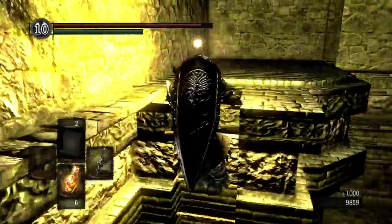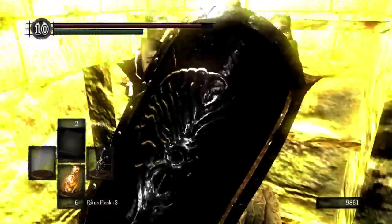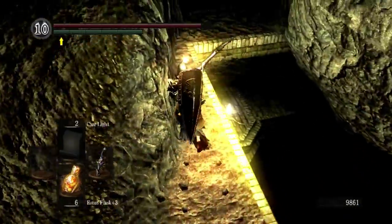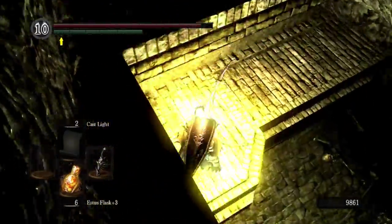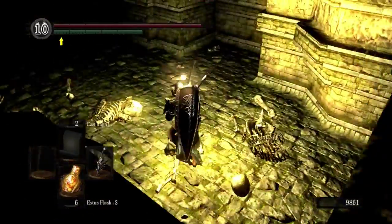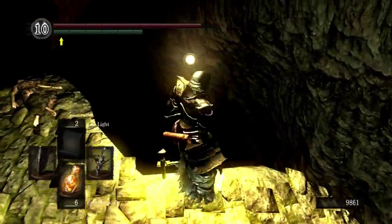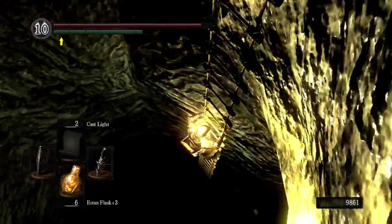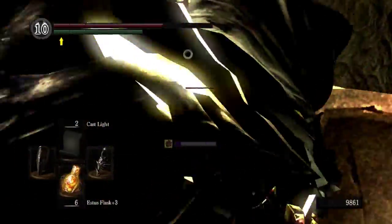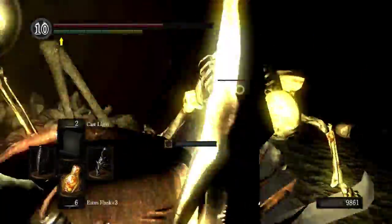I was going to talk about the Pendant — don't let me forget. Before that, I have a question: did I, in a previous episode, talk about how parries work with different shields — the frame data and stuff like that? I keep a list of things I want to bring up and cross stuff off afterwards, but I'm not sure if I covered it.